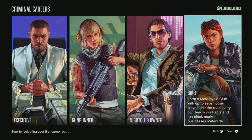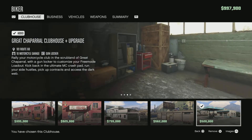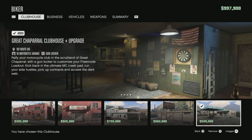Next up, saving nightclub owner for last. As a biker it says: form a motorcycle club with up to 7 players, hit the road, carry out deadly contracts, and run black market businesses statewide. As a biker you need to own a clubhouse, a business to make profit, plus vehicles and weapons.